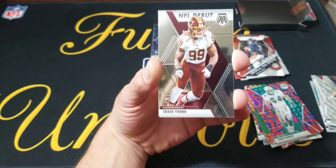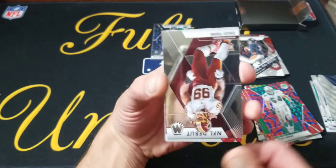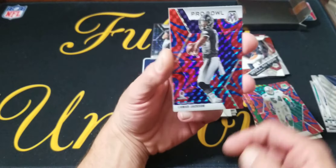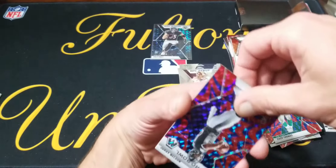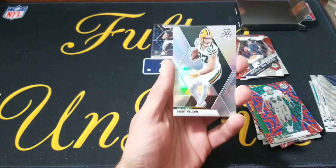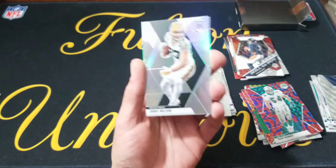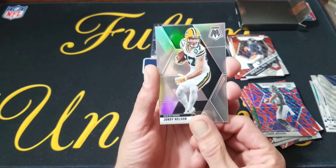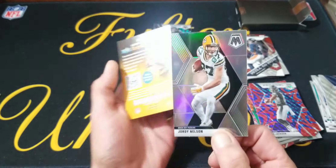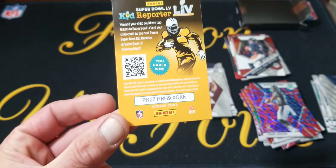A debut of Chase Young — not bad. And this is going to be our probably last blue — it's a Pro Bowl of Lamar Jackson. Our last card — Jordan Helson silver. That's kind of cool just because I know he's been getting the rainbow. I'm sure he's already got this, but it just made me think of him. And then last is our kid reporter, so there we go.